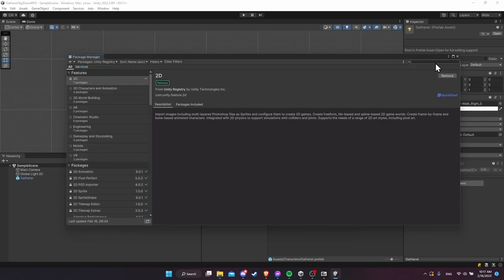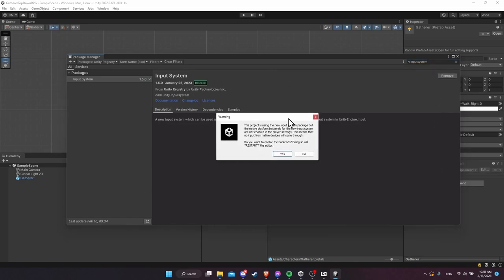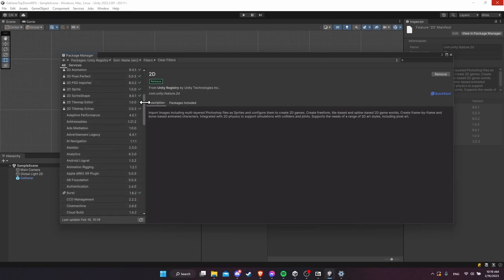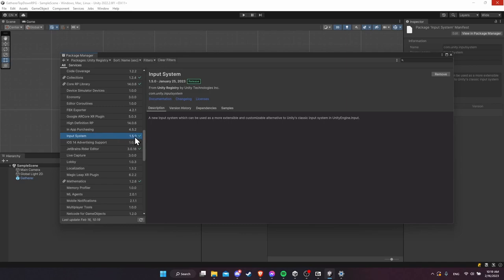We'll see Input System 1.5, very recently updated — go ahead and install it. You'll get a pop-up saying the new input system replaces the old stuff, which could break things if you were already using the old system. But since we haven't used any input system yet, it's not a problem. Hit yes and restart the editor. Back in the project, open the Package Manager and scroll down to confirm Input System 1.5 has a check mark and a remove button instead of install, so we know it's in the project.